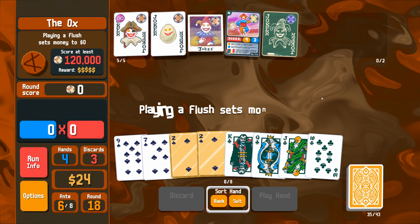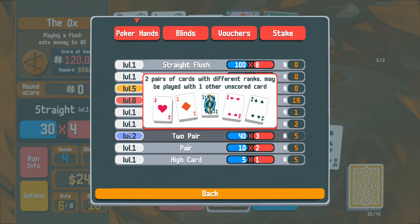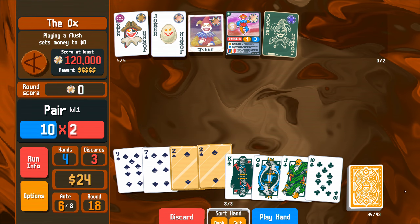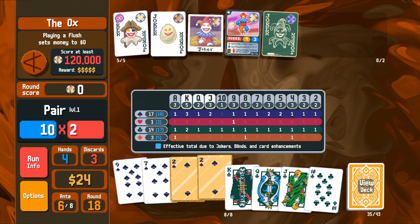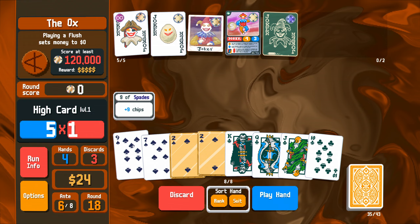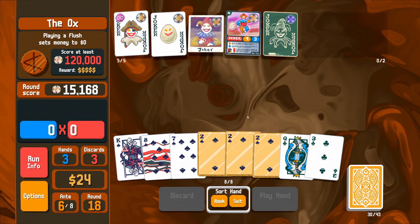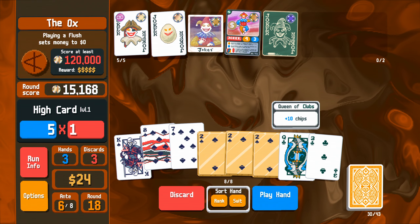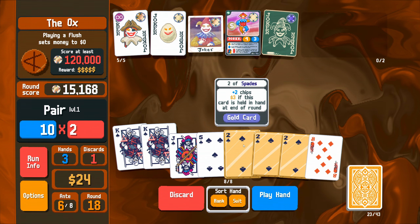Playing a flush sets money to zero — should have remembered that earlier. The flush is worth considerably more than the straight. Straight flush would be nice — how many ace of clubs do we have? One of each. Or we could try for flush house, but that seems like a gamble too. Probably keep the twos and look for spades. We'll play this and see if we can then get a flush house thereafter. Close — we have two other kings of spades in the deck. There's the last ace.